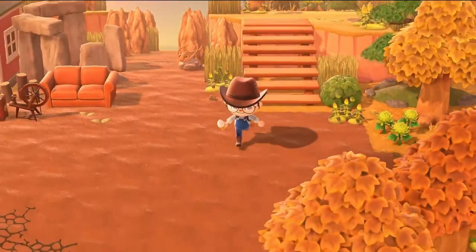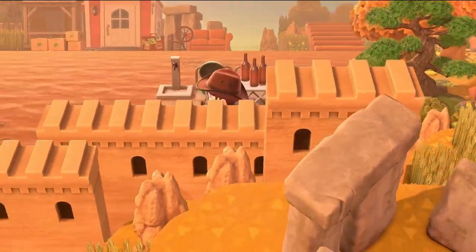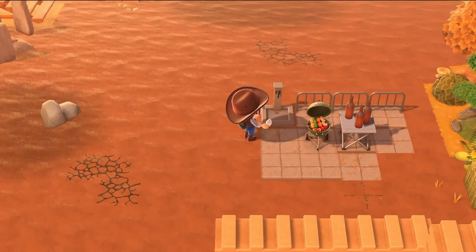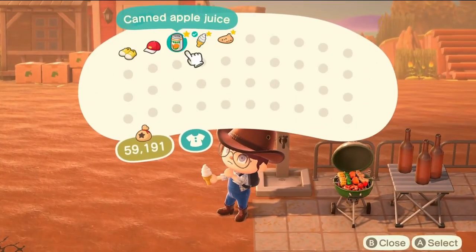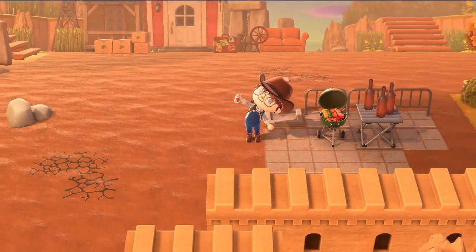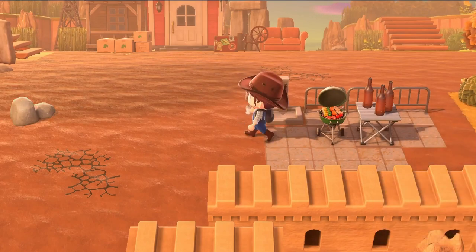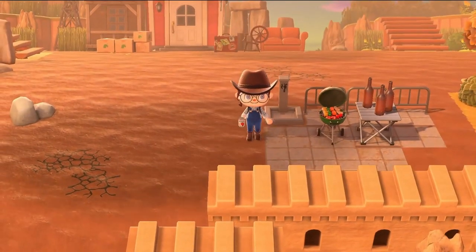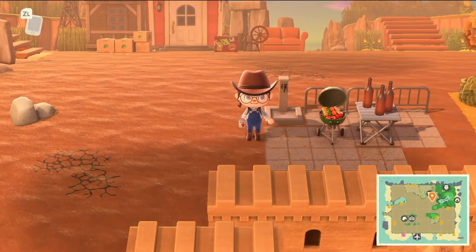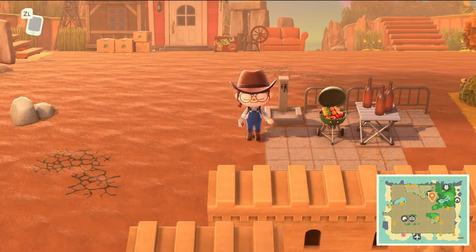We're going to go to the barbecue. It's very important to have a barbecue on an island like this - barbecuing outside is just right. I'm going to switch my item to the beer, because barbecuing and having a beer in the outback is just right. This is absolutely perfect, and you can hear the sizzling noise of the barbecue. Yeah, it's perfect.